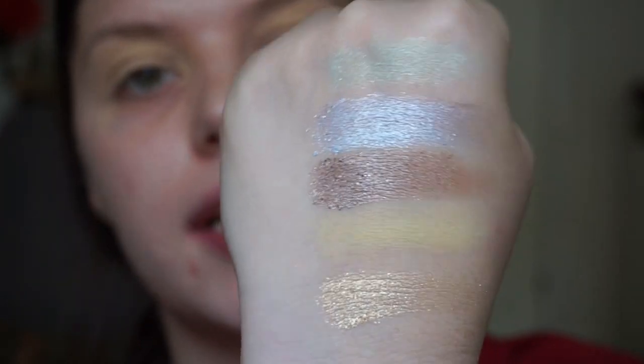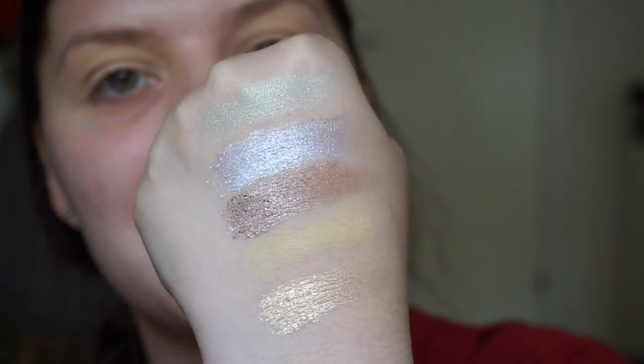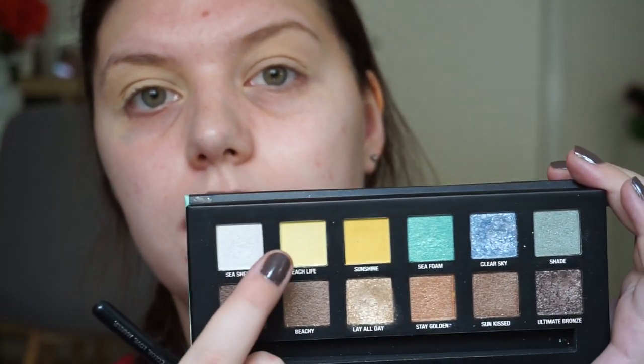Let me swatch the colors because I have no idea how I'm going to do this. So these are all shimmers except one shade, which is the yellow right there. I think I'm going to take the yellow shade and put that in my crease — maybe top some of this because this yellow shade is more of a transition than anything else.